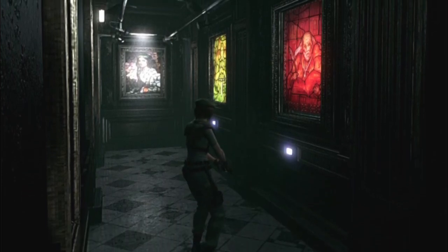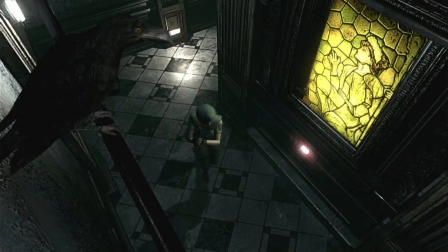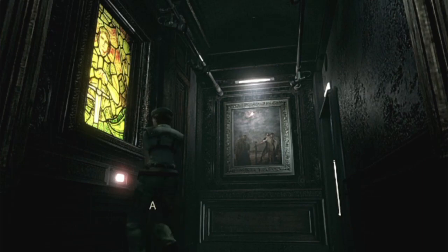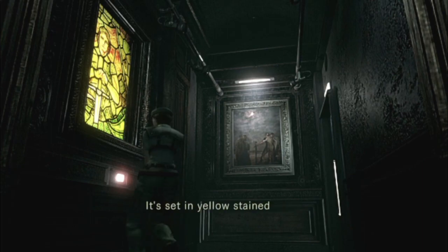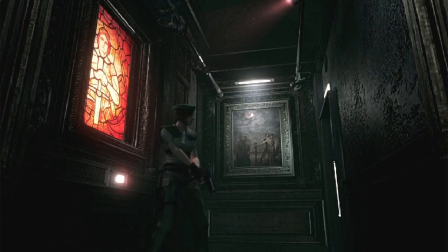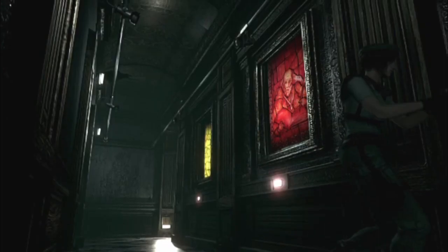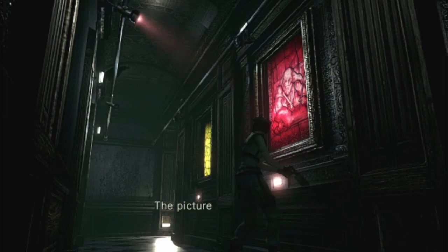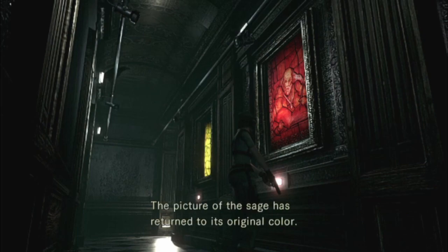Oh man, I wonder what the puzzle is. I don't know if I should save just in case I die. Make sure the valent wearing a bracelet. That's right — make sure the valent has turned orange. Hmm, should we turn it... Make sure the sage has turned deep red. Do we keep changing color? Turn it into a certain color.